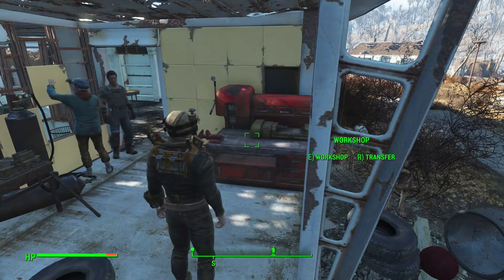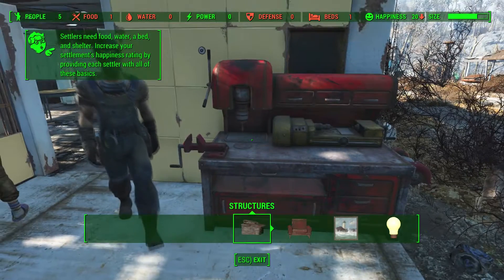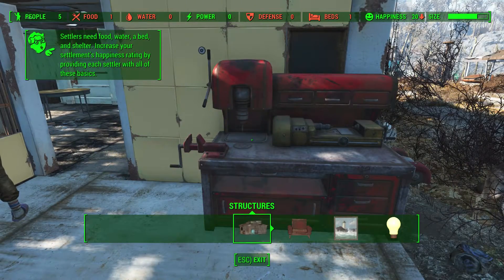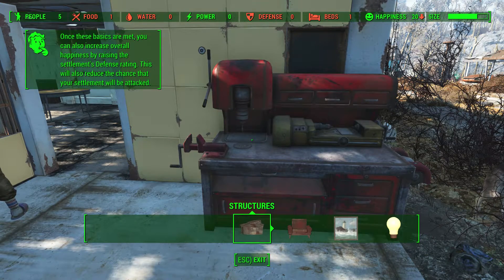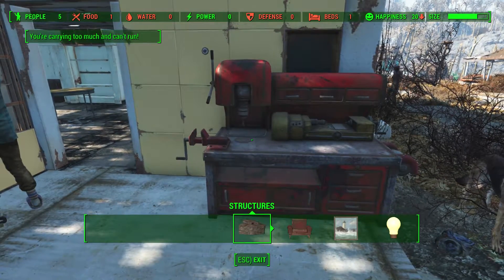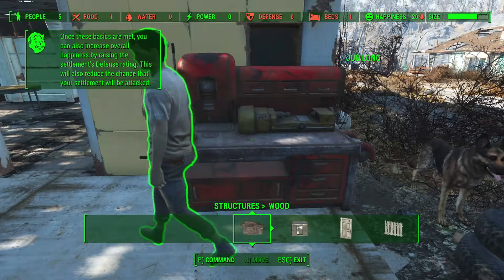Workshop. 'Settlers need food, water, a bed, and shelter. Increase your settlement's happiness rating by providing each settler with all of these basics.' Holy crap — each settler? These controls are so messed up. You're gonna have to listen to me complain about them — though there are plenty of other playthroughs out there.